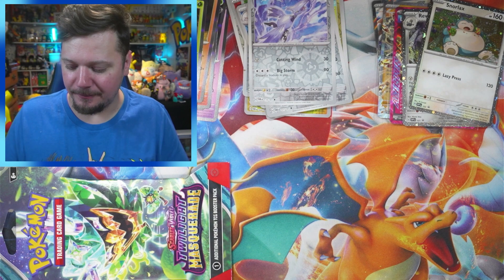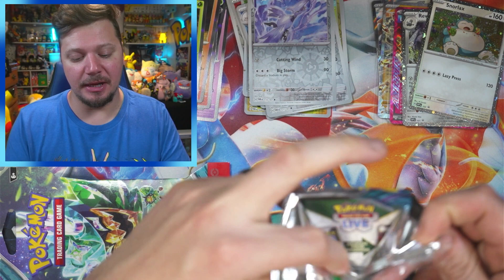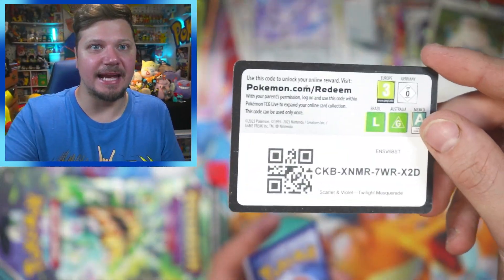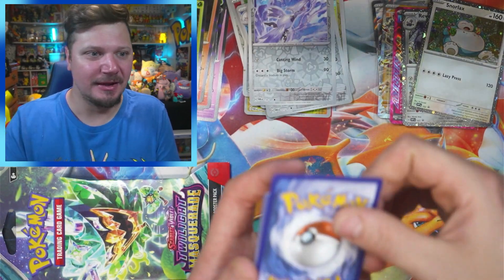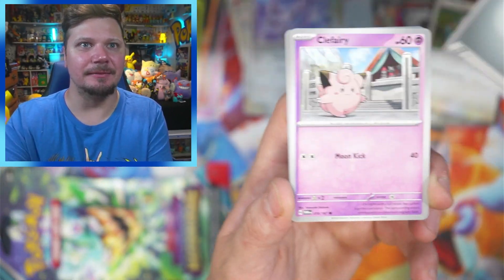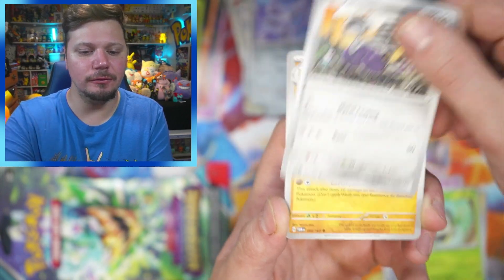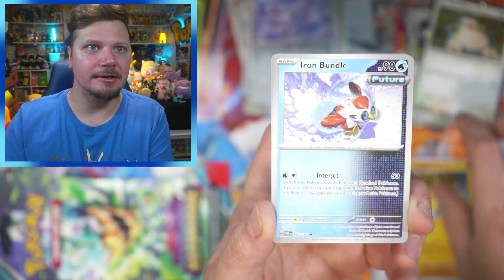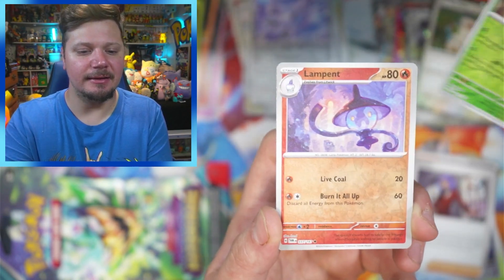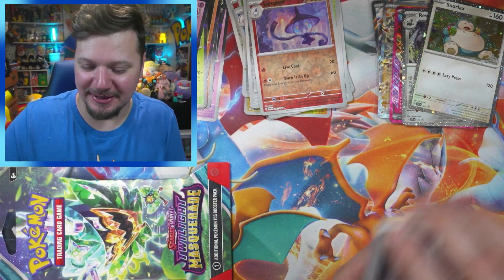Here is the Snorlax promo — it does have the black star promo down here, so it is considered a promo card. Here is a code card. Here we go — we could pull two amazing cards in one pack, or we could get nothing at all. That's just how it happens sometimes. One to the front — Clefairy, Shinx, Poltergeist, Sandslash, Iron Bundle, Lucian, Sinistea, Lambet, and an Enamorus. So far, not so good.